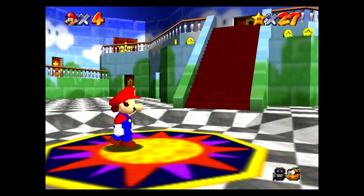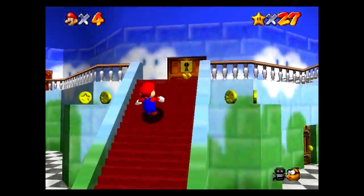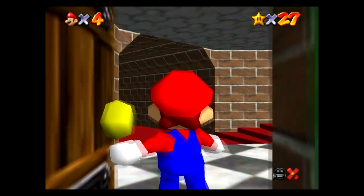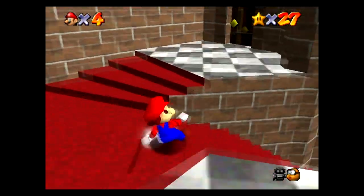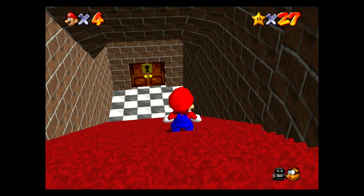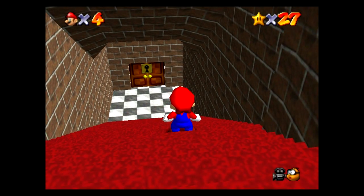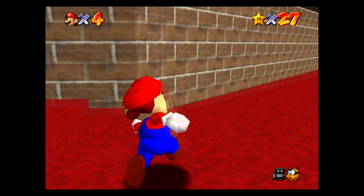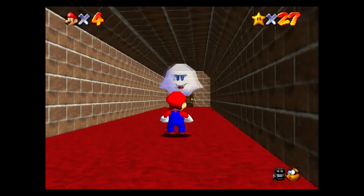We got the key from Bowser - we can either use it upstairs or down here in the basement. I'm thinking the basement might be the way because the grates were underground, right? But unless you go upstairs to get to the top of the water... I don't know.